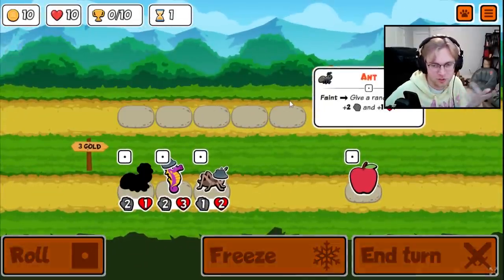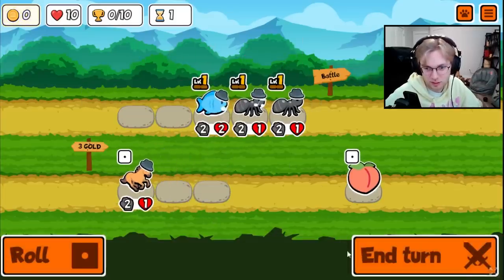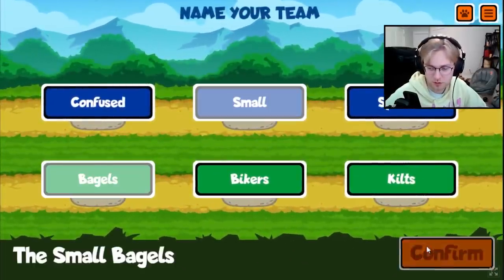Hey everybody! Today we're taking a look at the changes made to the Hippo on the test server. Before each knockout, the Hippo would gain plus 2 plus 2 in scale, but the new buff gives the Hippo plus 3 plus 3, which is a decent upgrade.